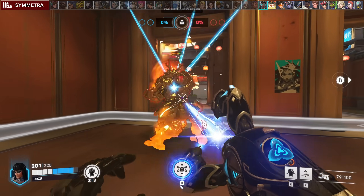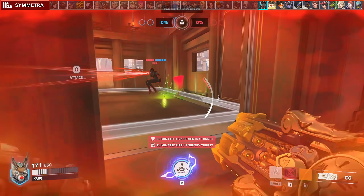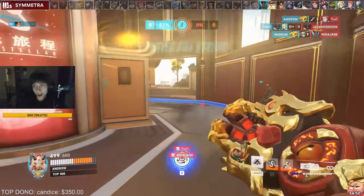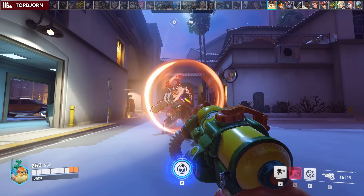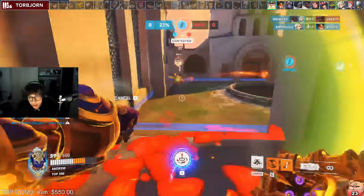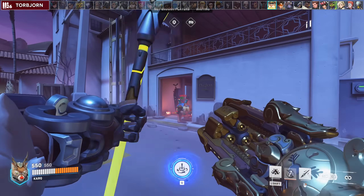Against Symmetra, this matchup is all about hitting your spears or else it's GG's, because she can still charge her beam off your spin. If you see a TP play into your team, try to spear her away from it and use spin to ensure she can't TP back. Against Torbjörn, it's quite straightforward since Javelin Spin can eat his projectiles like every other hero. Shoot his turret down when you see it and spear him if he gets close. Javelin Spin can eat his Molten Core, so try getting into his face to eat as much as possible.